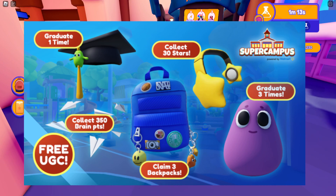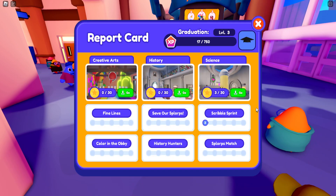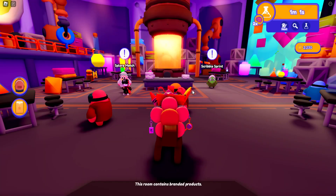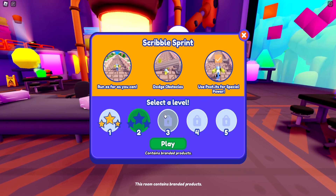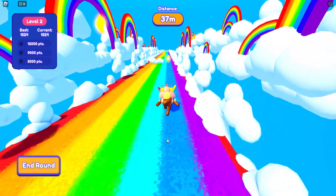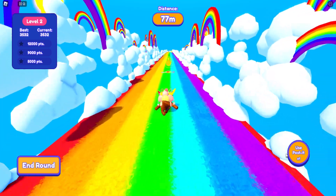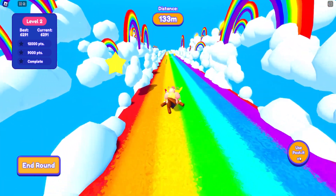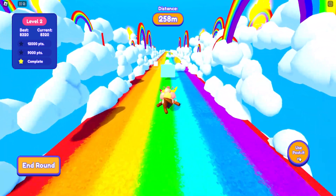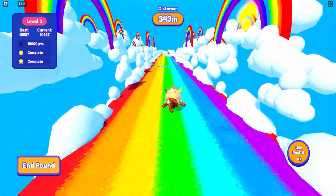The first easy one is collecting 30 stars. There are six mini-games in total — you click the button on the left side and you can see all of them. Each mini-game has an objective; take Scribble Sprint, for example — there are five levels and you can get three stars in each one. Once you play, you can see in the top left what you need to do to get three stars. You get points by going further, picking up coins, using post-it notes to navigate paths, and using jump and slide to get past obstacles.